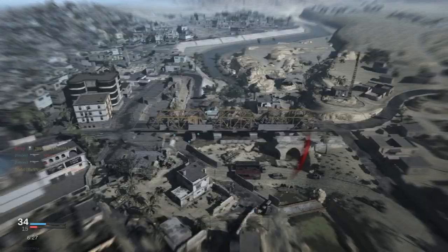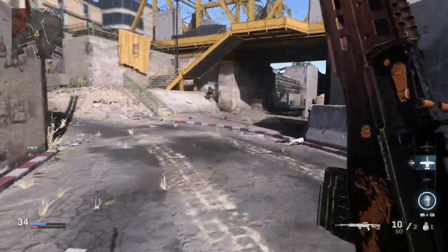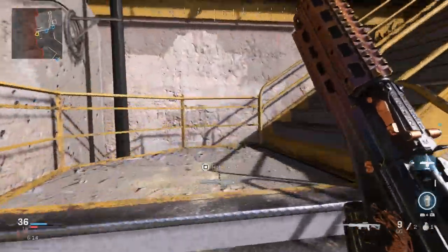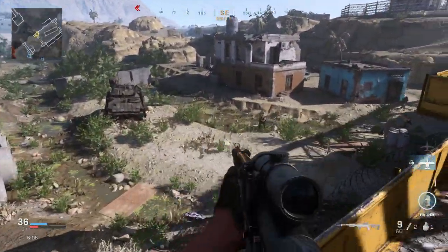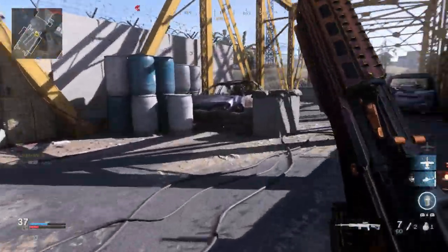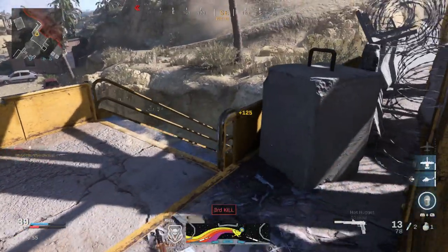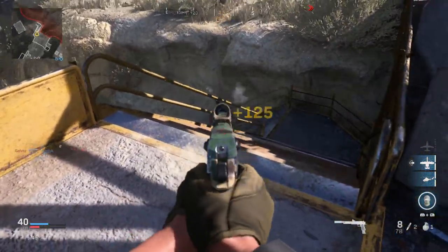I'll link down below the FAB Defense conversion video we did at the beginning of season three so you can see how you'd actually want to use this weapon. I think the only change in that setup was we put the longer barrel and a monolithic suppressor on there, similar to a Warzone Battle Royale loadout, and we got basically a one-shot kill at range with that combination.